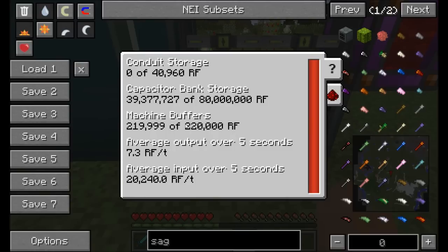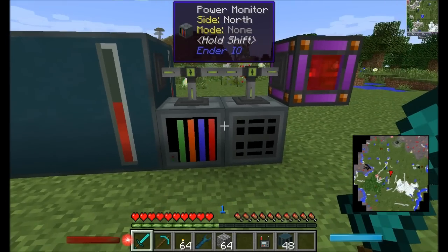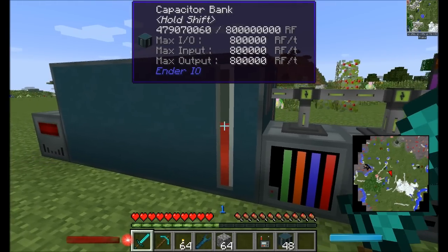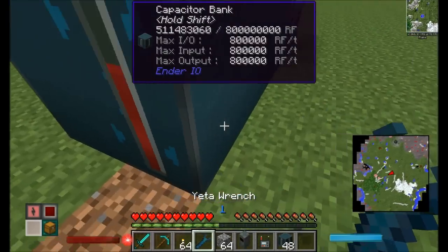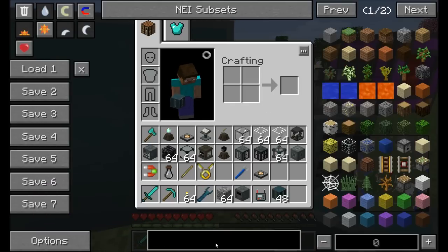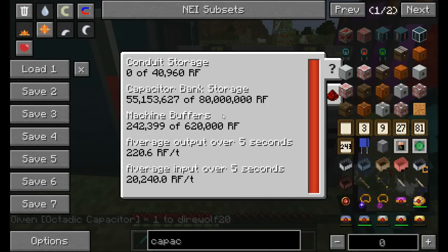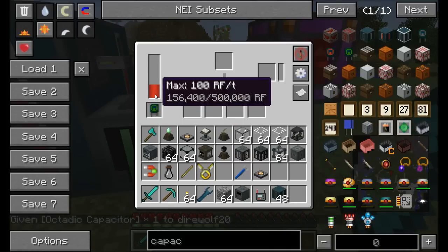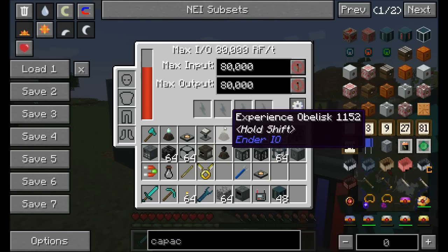Once machine buffers fill up, we average about 1 RF per tick output, which is the Power Monitor's own tiny consumption. It's a cool way to monitor your storage network across all machines. Note that Capacitor Banks are lowest priority — they won't fill up until all machines that need power are satisfied first. The SAG Mill couldn't accept that much power per tick so it wasn't filling.